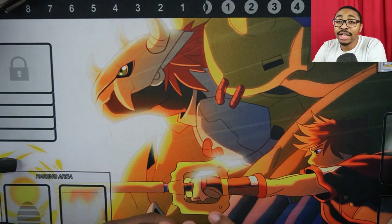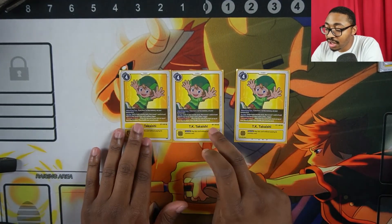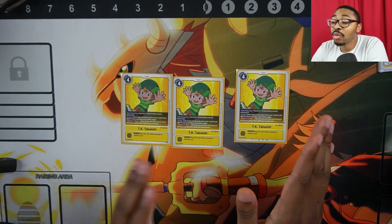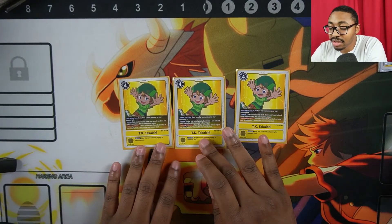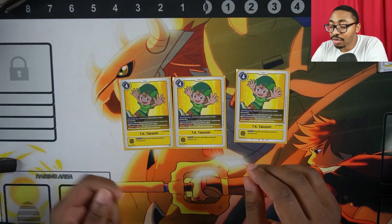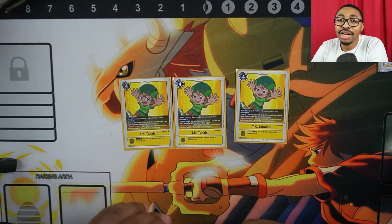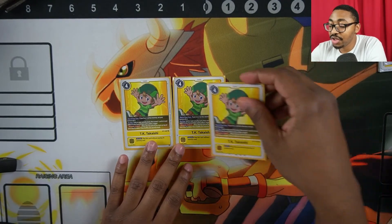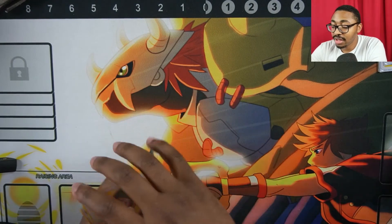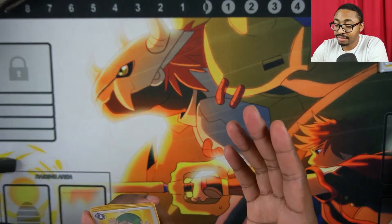The final card in the deck is TK Takashi. It's a memory reset tamer — if your opponent tries to give you two or less memory, you go back to three every time. On play, you look at your security stack, reveal one card, and if it's yellow (which our whole deck is), you recover one. And if your opponent checks this in security, you get to play it for free.